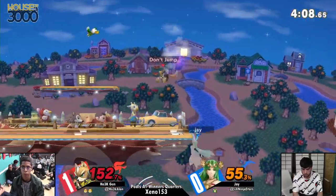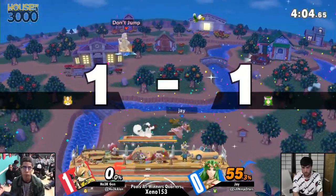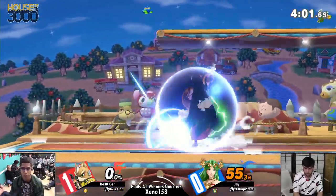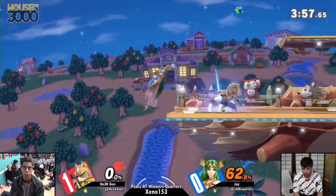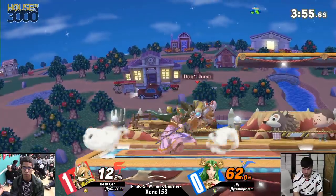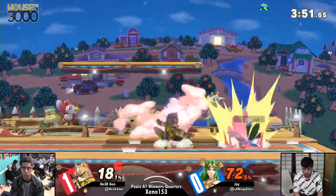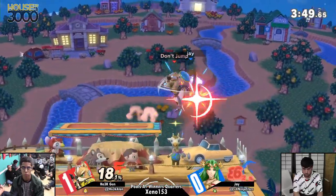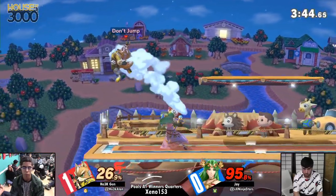Jay's winning enough neutral exchanges — it's just his ledge pressure is not as strong. And he's struggling to get a kill sometimes too. He drops shield out of the first hit of jab. Jen's really been hitting him with nair on shield into jab. Jay's not respecting the second option, so he's just going to get hit. Jen pacing there, looking for the tech roll in and getting the up tilt to up air.